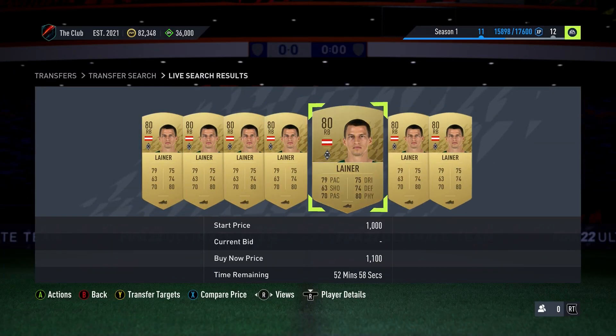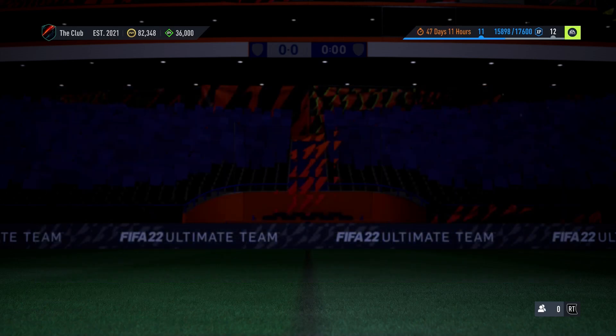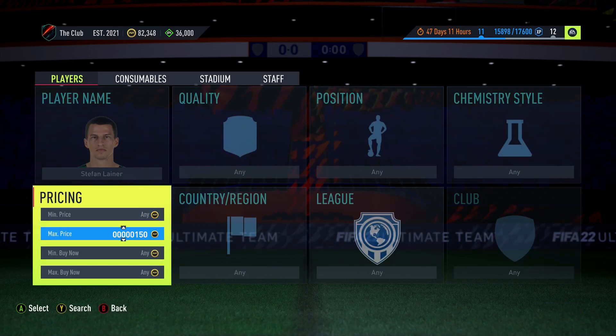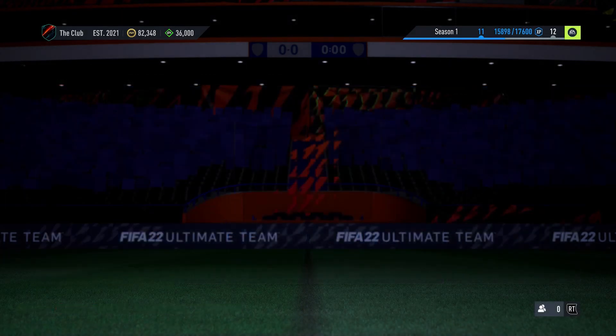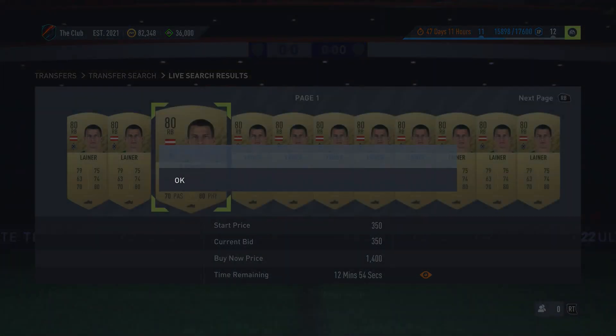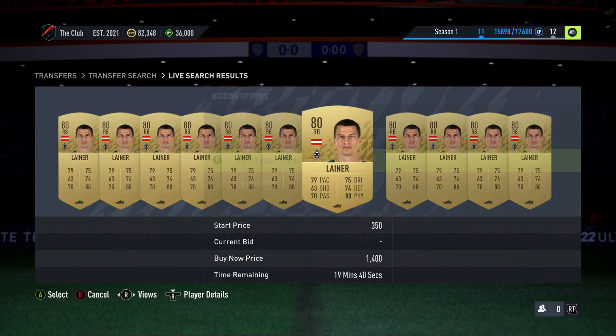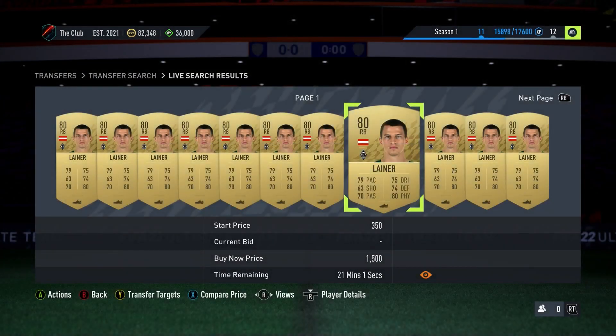Another way to make it cheaper is by bidding on players. For a lot of these players I just went for straight buy nows because I already had half the players in my account. But if I was starting a completely fresh account with zero players, instead of buying all of these I would take the time to bid on them — you'll be able to get them a lot cheaper.